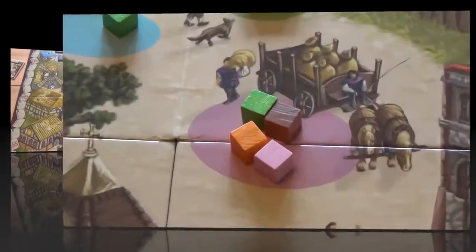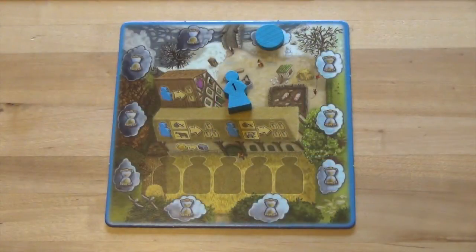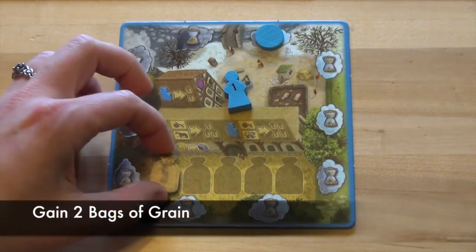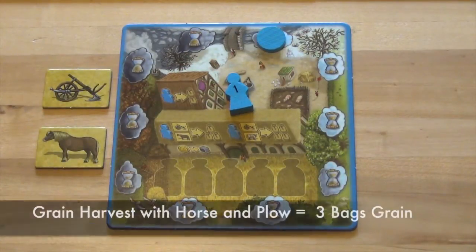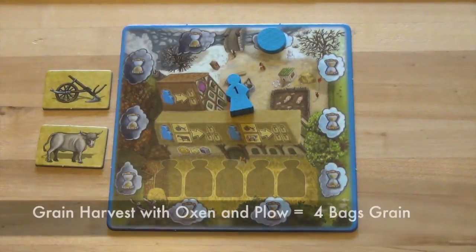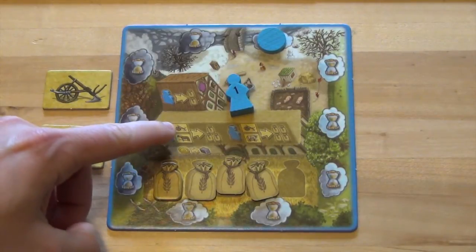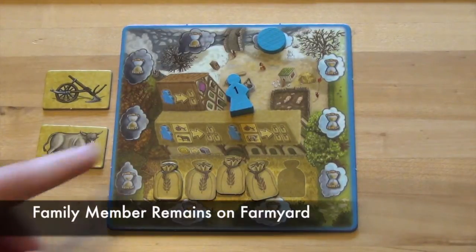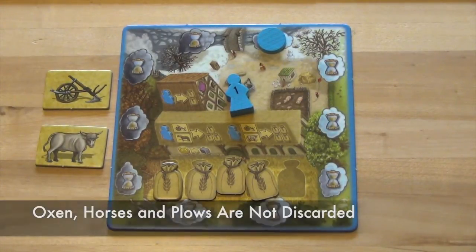There are several action spaces in the game. If a player takes a cube from the grain harvest area, they may use the grain harvest action. To use this action, a player must have at least one family member remaining on their farmyard. They immediately gain two bags of grain placed on their farmyard board. If a player also has a horse and a plow, they may take three bags of grain. If a player owns oxen and a plow, they may take four bags of grain. These amounts are shown on the farmyard board as a reference. Each farmyard board has a capacity of five bags of grain, and any family members, oxen, horses, or plows used remain in the player's area.